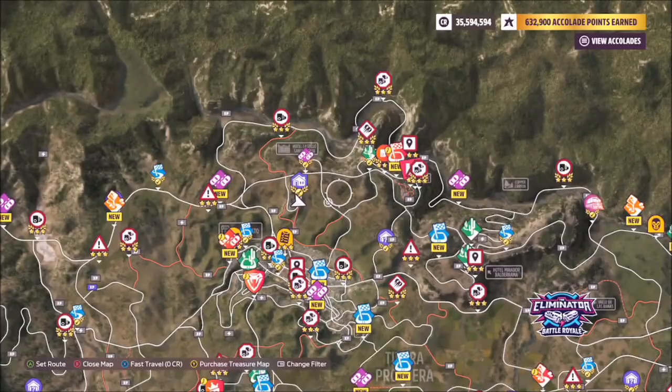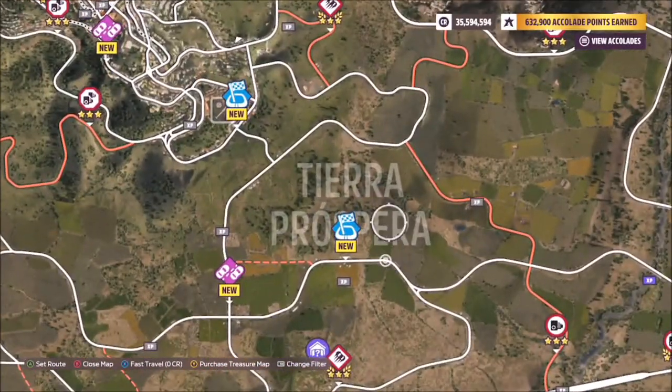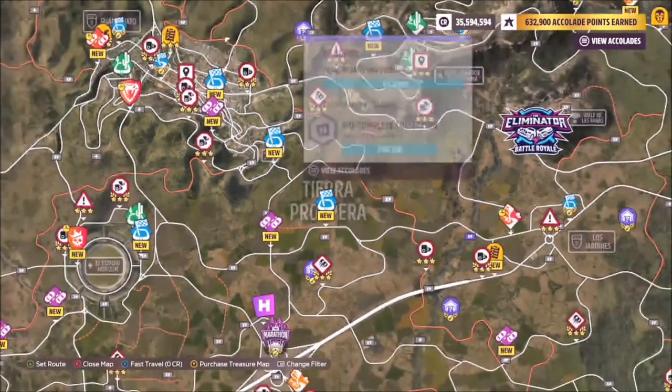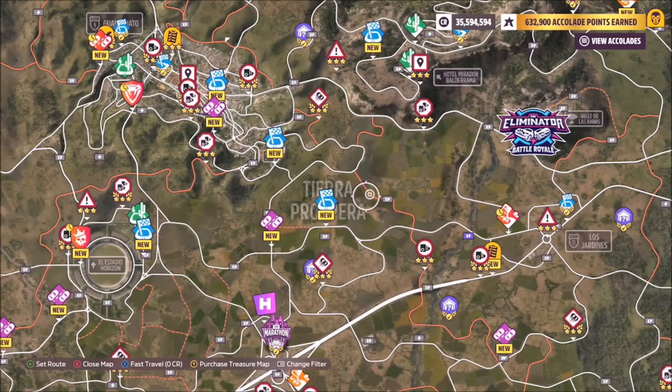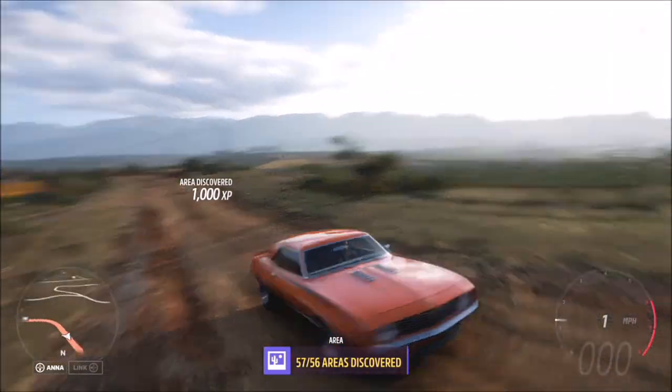As for the location, if you start in the center of the map at the very top and move all the way down, you'll see Tierra Prospera - there's even a road race named after it. Then head over to the dirt track and head towards the text on the map; that's pretty much where you want to take the photo.